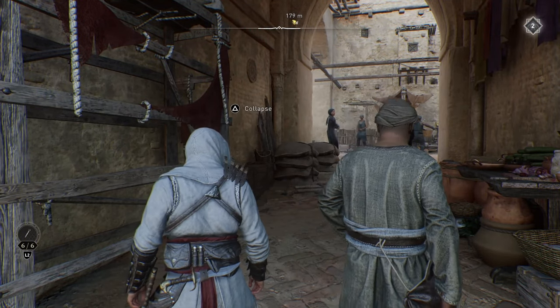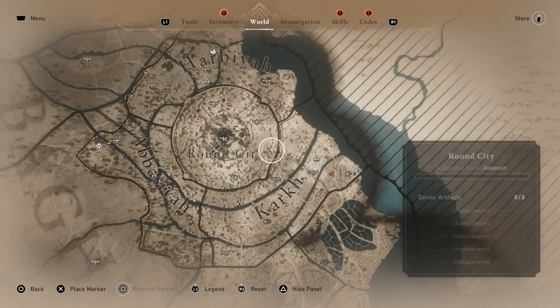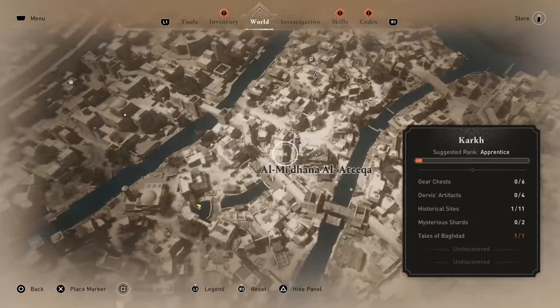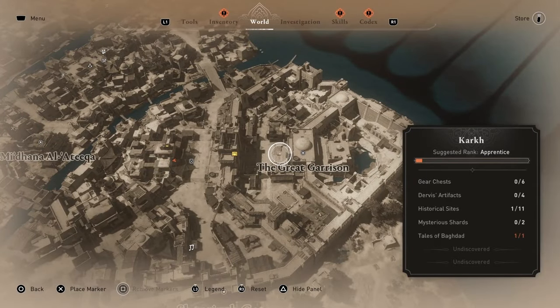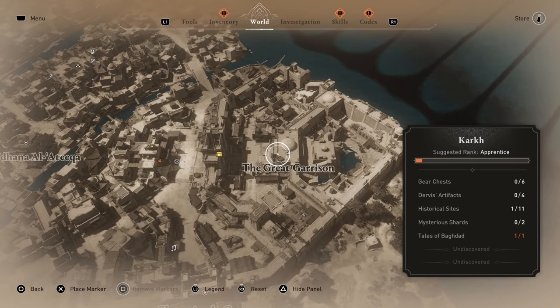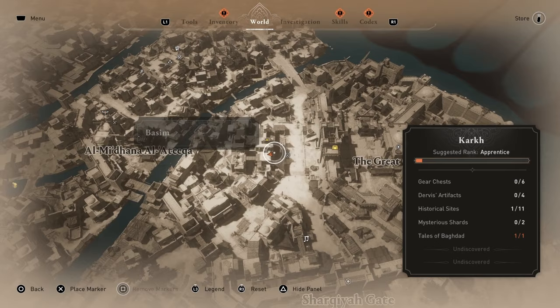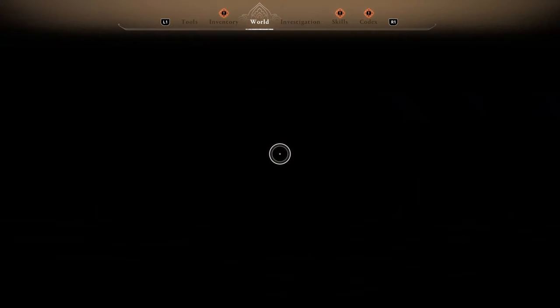I found a reasonable route here on the map over on the east side of Baghdad, in the Khakh region just outside the Great Garrison Fort. There's a historical codex here which is a good marker for you to start your route.